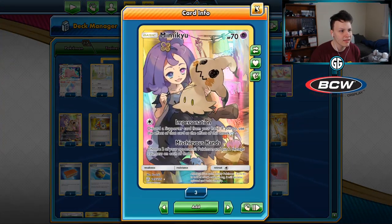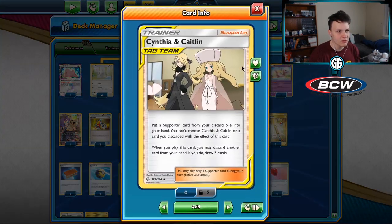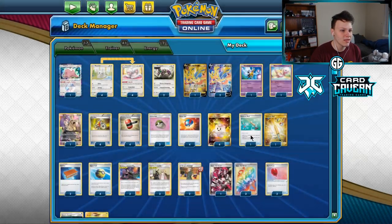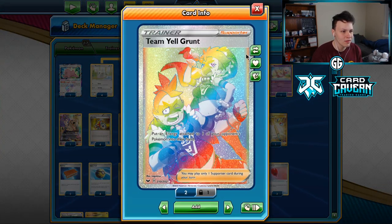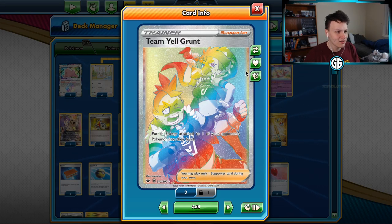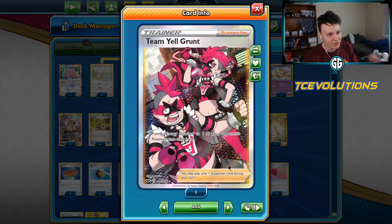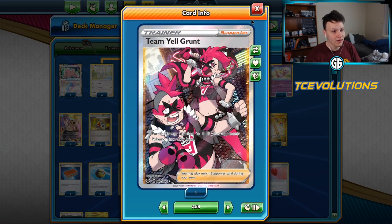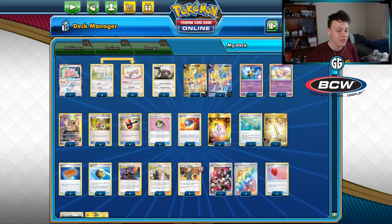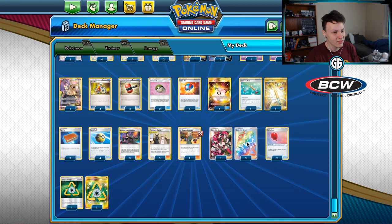We can use Mimikyu at the end of the game to Impersonate a Bryson Man and mill for more, or even mid-game use it for Caitlin & Cynthia or a Team Yell Grunt. We play four Team Yell Grunts — the point is to slow down ADP. ADP attaches one energy, then another, then GX attacks and draws two prize cards a turn. But if we keep putting that first energy back into their hand and eventually get Crushing Hammers involved, they never get the GX attack. Four Team Yell Grunt, four Crushing Hammer.